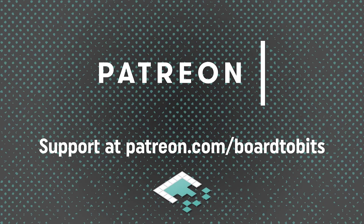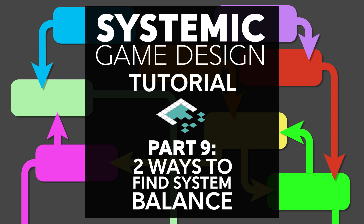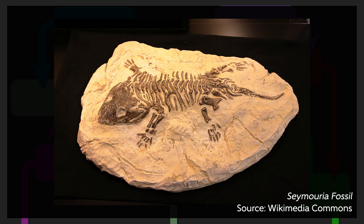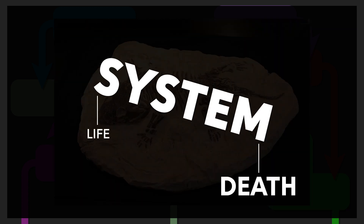This video is brought to you by our amazing supporters over at Patreon. Hey everyone, it's Ben from Word2Bits. In this video we need to talk about our forest system. At this point, what we've created is a perfectly functional extinction generator. Given enough time, the rabbits and wolves will die out and just the grass will grow. This is not a problem with our system but with balancing the various settings that we have in the system.